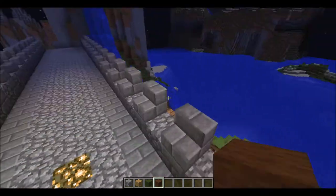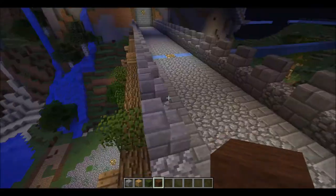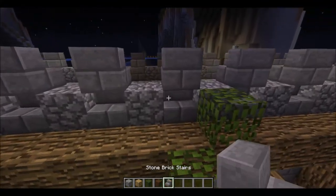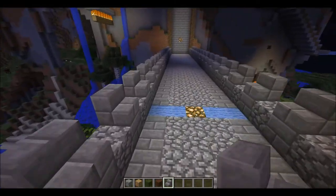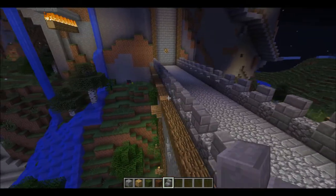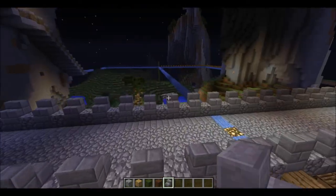That's kind of supposed to be a tree, but there wasn't enough space to do it properly, so it kind of failed. But if you go along the top, this is how it looks — you've got the stone brick stairs going that way and that way. Like I said, I didn't plan any of this out, it's just how it came out.